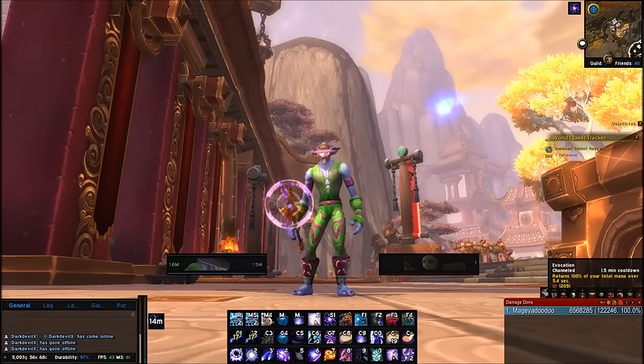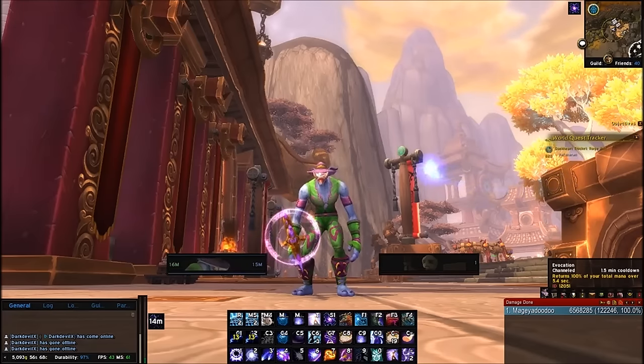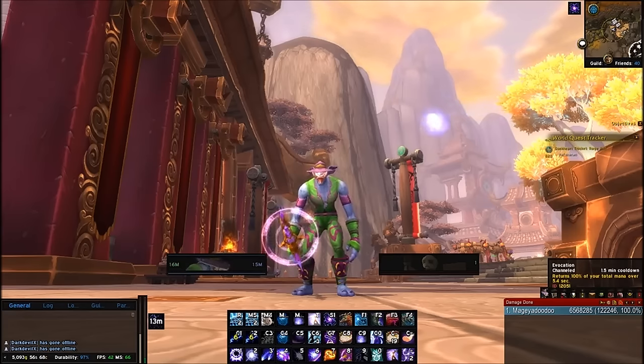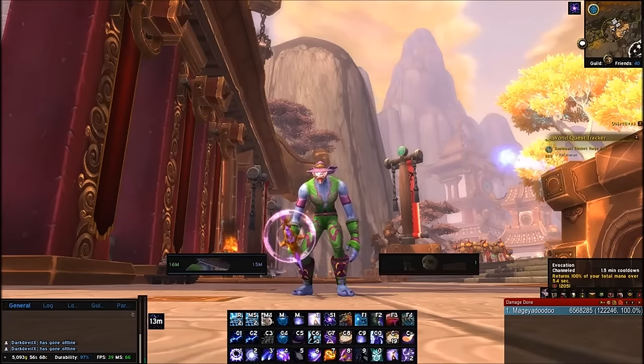People also freak out about Arcane spending so much mana and worry they'll run out — don't worry. You have Evocation: it's a 1.5-minute cooldown that returns your total mana over 5.4 seconds. And if you're thinking, 'I need to move, I can't stand still to cast this,' don't worry about that either.